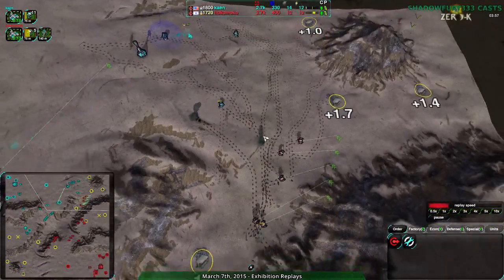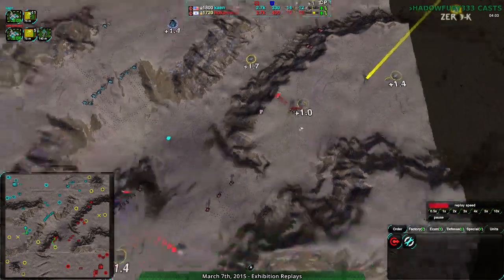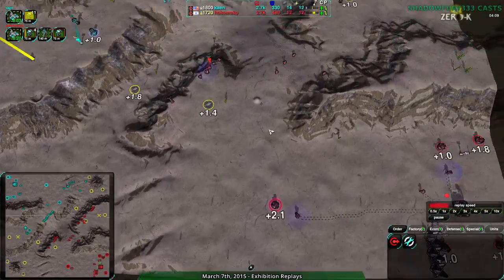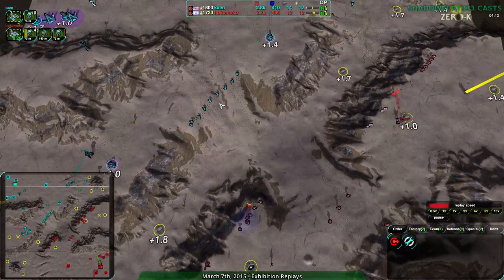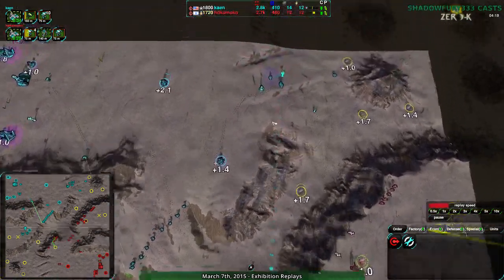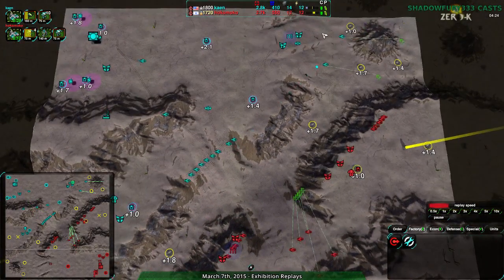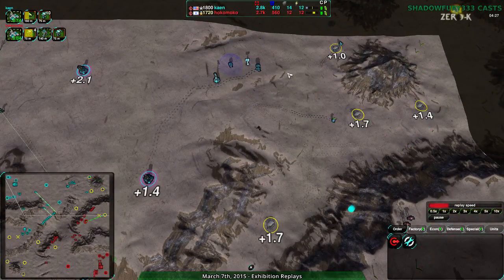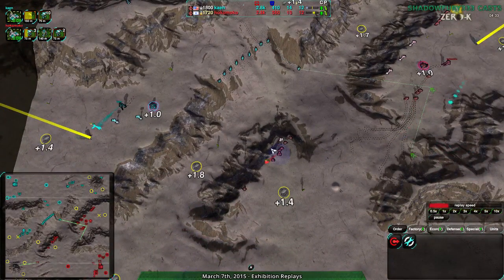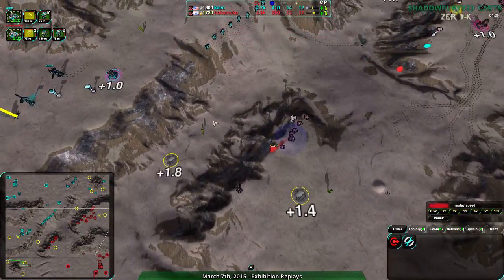Hokumoko has taken the northeast and is not letting it go, while also securing their own base above the ridge. That early bandit build has paid off — they've converted it into territory, which they'll quickly convert into economy. Kane has not done anything to stop Hokumoko from expanding. The northeast now has an outlaw along with the lotus and defenders, but it's still something that could be overwhelmed.